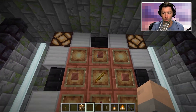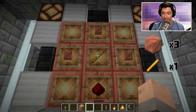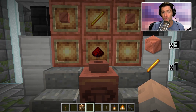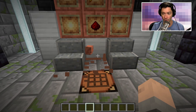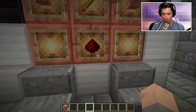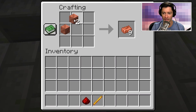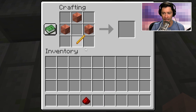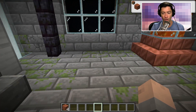Here's how you craft it: you use three copper blocks, a blaze rod in the center, and redstone dust at the very bottom. This is the recipe and you get four copper bulbs as your output.